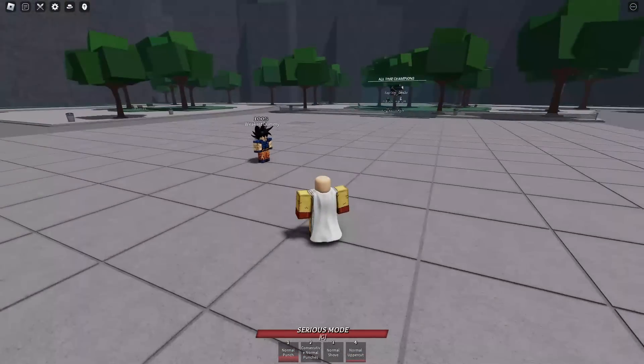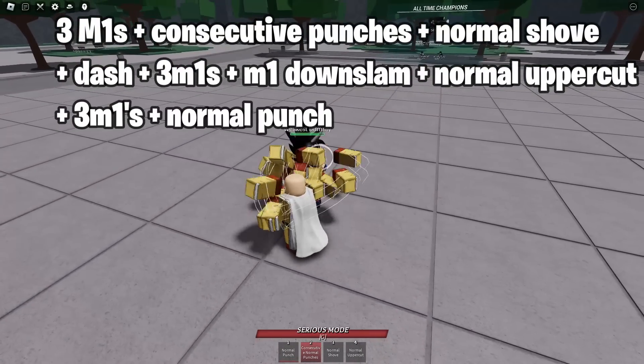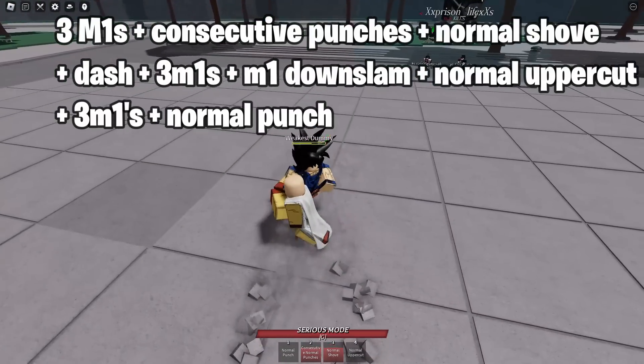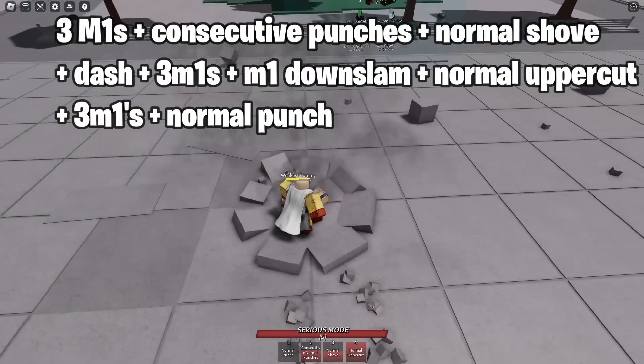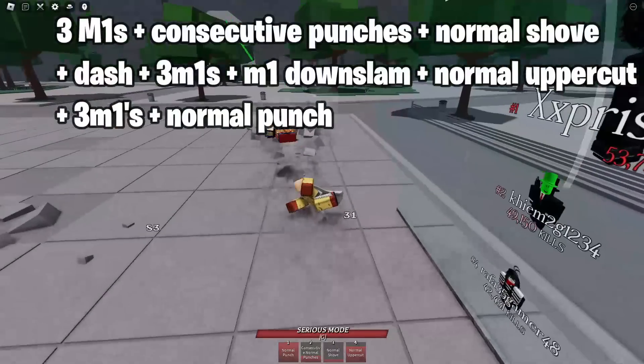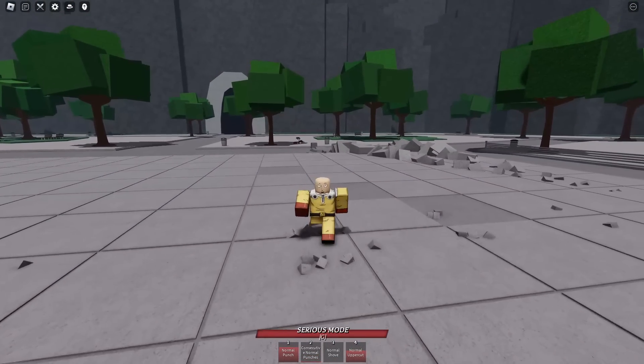This combo is pretty similar — you just start with consecutive punches instead. So you go 1, 2, 3, then normal shove, you send him flying, you dash to him, 1, 2, 3, then you downslam, then normal uppercut, 1, 2, 3, bam. So once you're at 25, you hit that normal punch and they'll die. That's an easy combo.